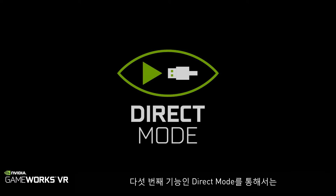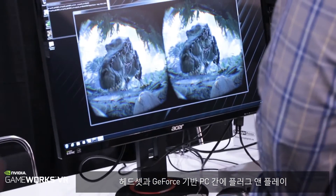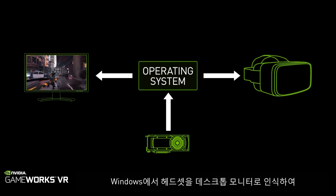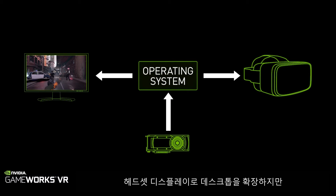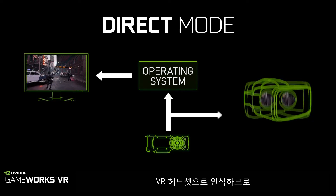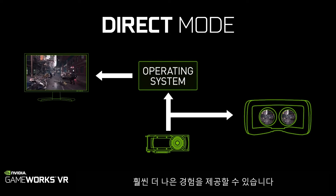The fifth feature is what we call direct mode, which allows for plug-and-play compatibility between headsets and GeForce-based PCs. Today when you plug in a headset, Windows treats it like a desktop monitor and will extend your desktop onto that display. But with direct mode in place, it treats it like a VR headset, so you only get your VR games and applications on that, and it really delivers a much better experience.